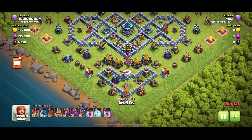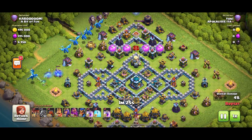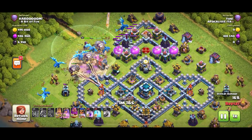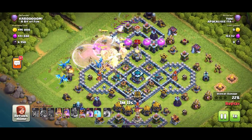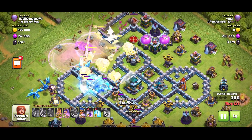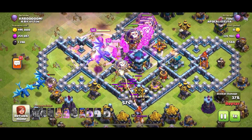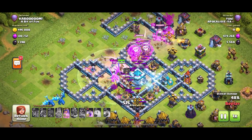Into the next replay. What have we got? E-Dragons and Balloons — let's see if they like this base. E-Dragon on the left, E-Dragon on the right, Balloons and E-Dragons in the middle with a Wall Wrecker and the heroes, just going for it. But as we know, E-Dragons do not like to be funneled — they're defiant. You say left, they go right. My clan castle troops are streaming out now — the Goblins aren't going to be able to do much.